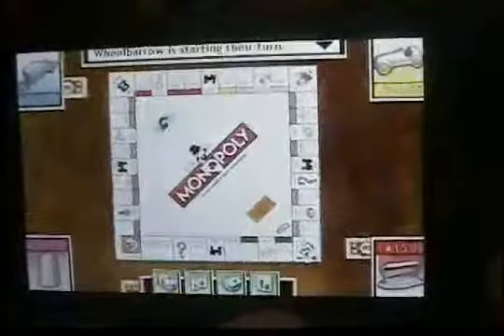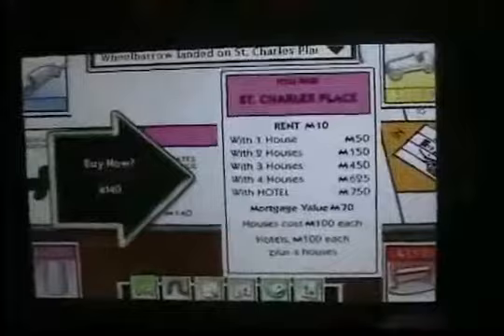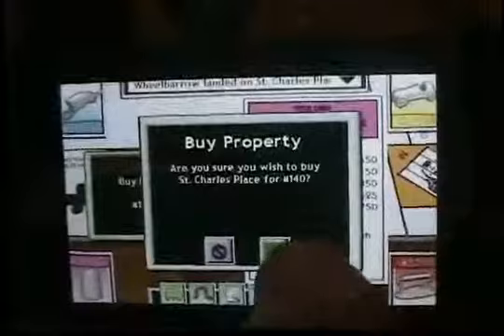At the bottom, basically how you roll is there's a little icon right here. Click on the dice and then it will roll. Now let's see how many places you can move, and then you can buy. Click 'Buy Property' and it's basically asking you to make sure you want it, and boom, you can buy it.